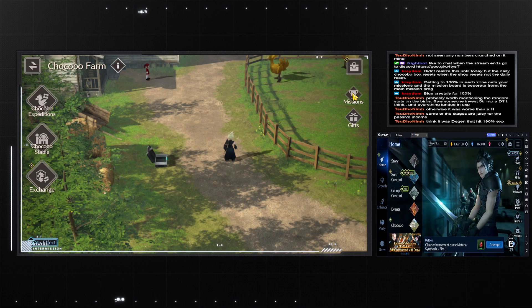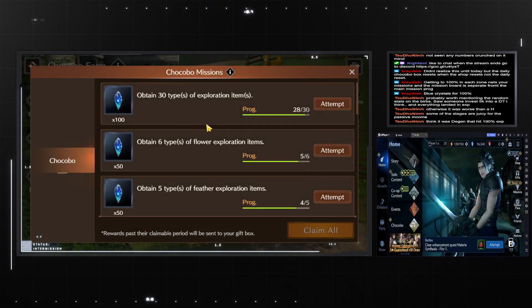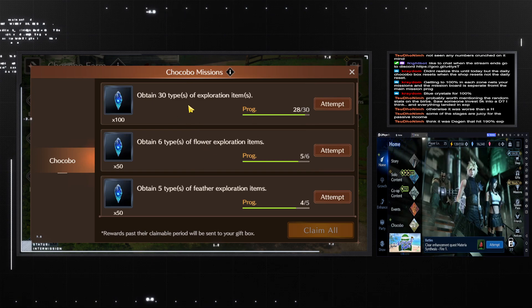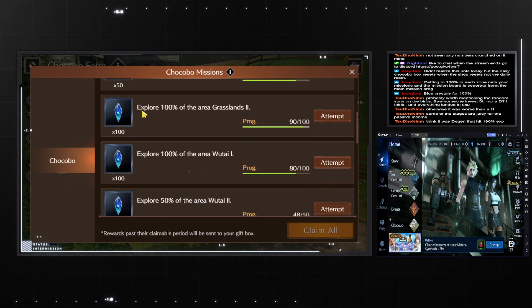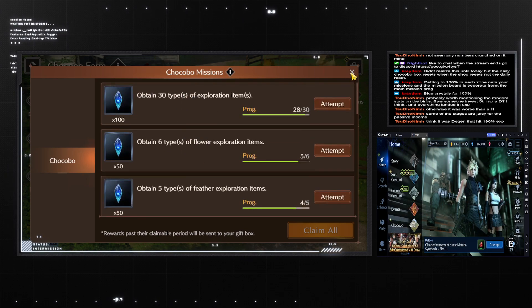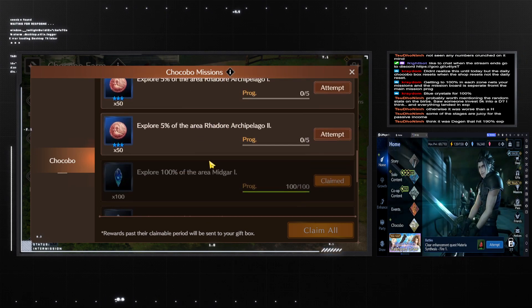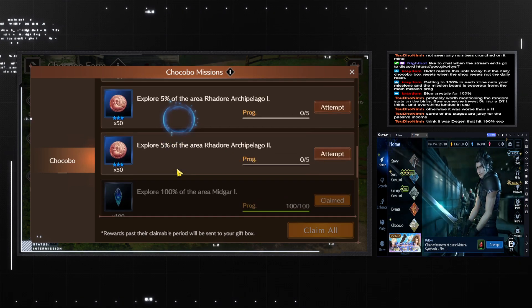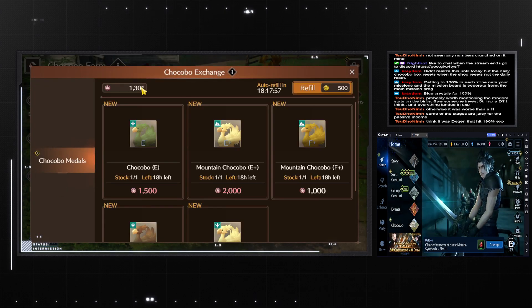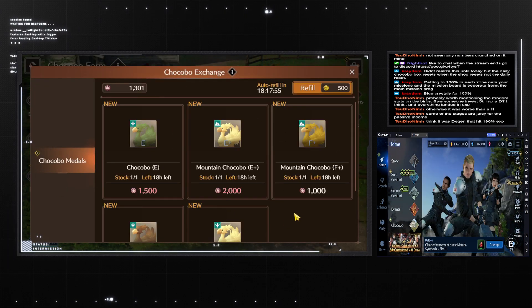Next up is missions — you obtain blue crystals by hitting the percentage thresholds for each region, and that's also where you farm extra materials. You also get Chocobo Medals as well. For the Chocobo Medals you use them in the exchange shop, and this is where you get extra Chocobos.